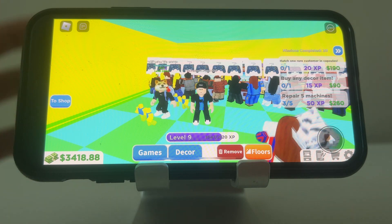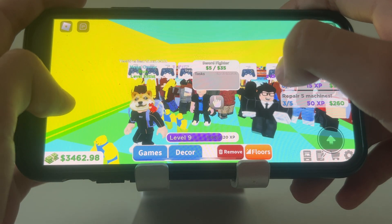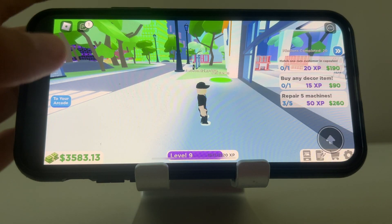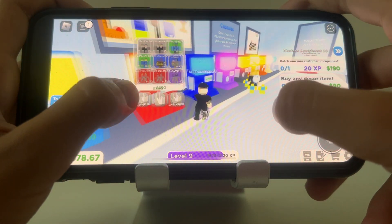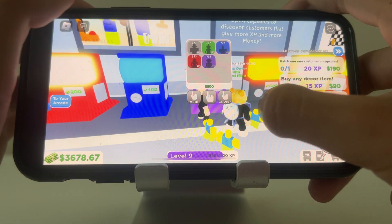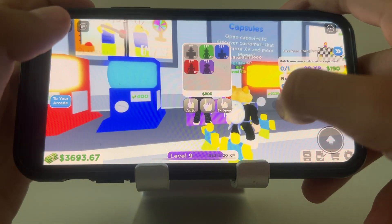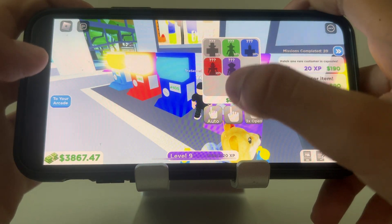Alright, enough with that. Now let's get started — I think we can begin hatching. First we'll wait for EatTheBearStar4000; he has to go to his arcade first. EatTheBearStar4000 will take us to the next capsule. Our next capsule is the Tier 4 capsule, and this capsule's theme is cartoons. Let's see what cartoon people we can hatch.